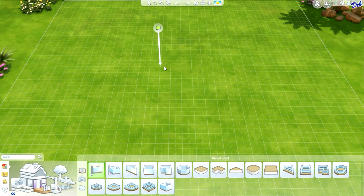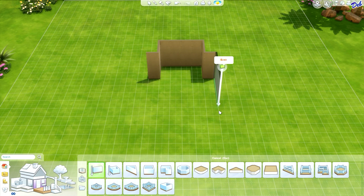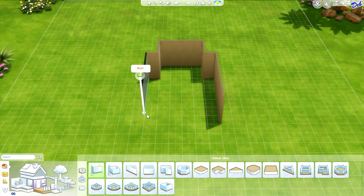Hi guys, it's Simmer Deb. Welcome to another Sims 4 Let's Build, the series where we build a room together in real time. Today I thought we would build a modern home office. I'd like to have windows around the desk area and one wall with some built-in bookcases, cabinets and things of that nature. So let's just get started.